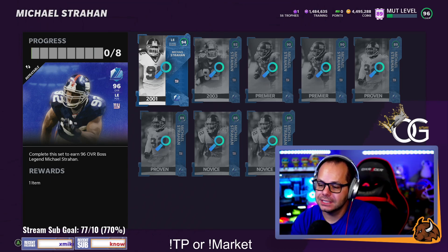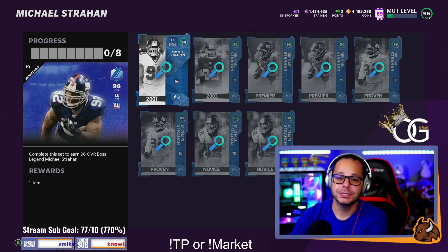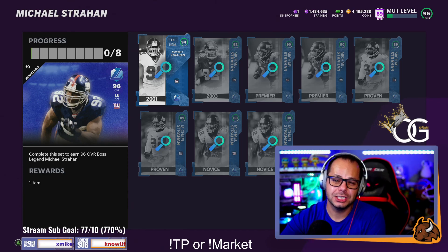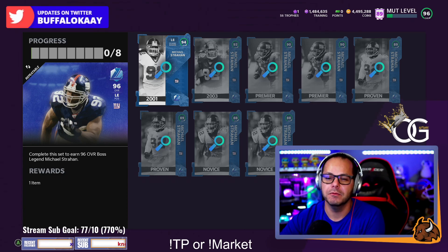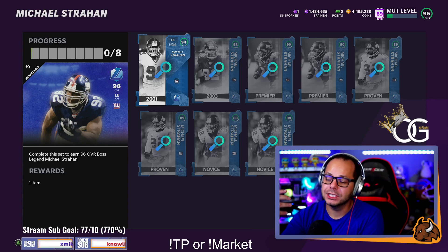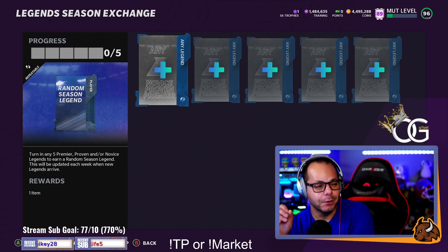Here's a look at Madden 21 — the legend set for Michael Strahan. Strahan came in as a 96 last year; this year he's coming in only as an 89, so that'll be a little different. For his 96 last year you needed his 94, his 92, a couple of his 90s, and a bunch of his 89 cards. That 94 card when it came out was incredibly expensive and hard to get. This set wasn't available right away — you might have to wait two or three weeks until it comes out.